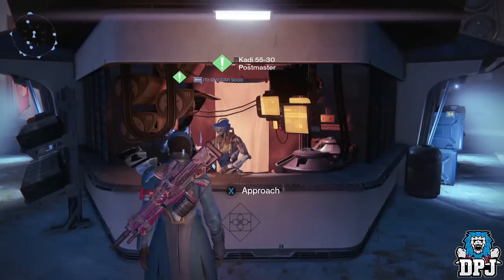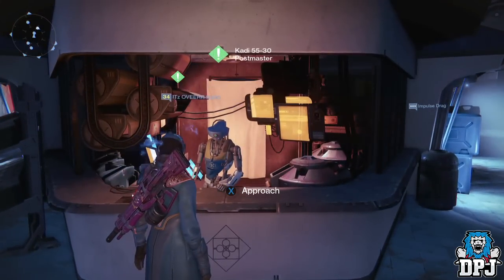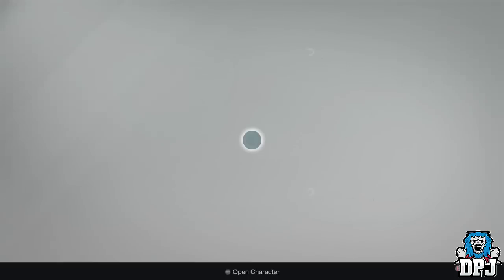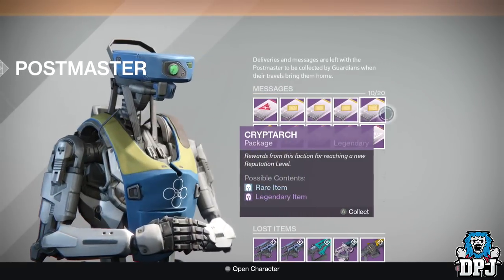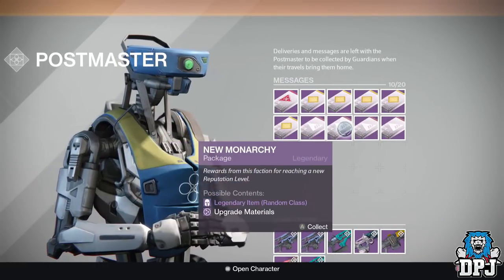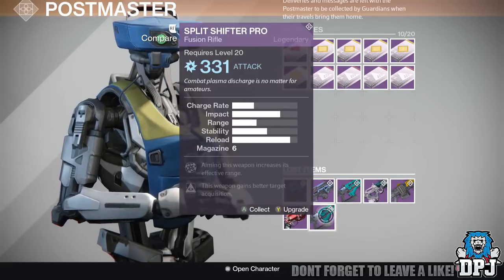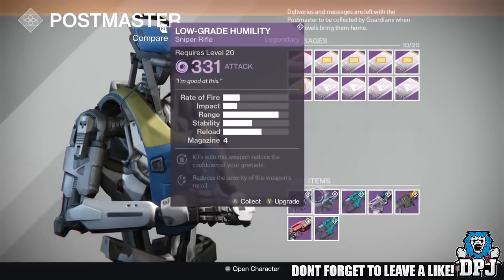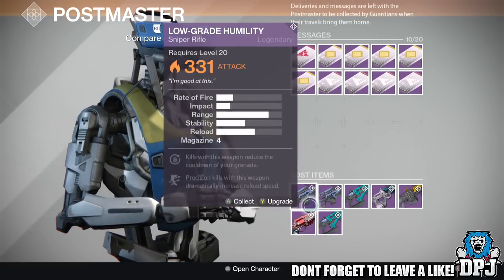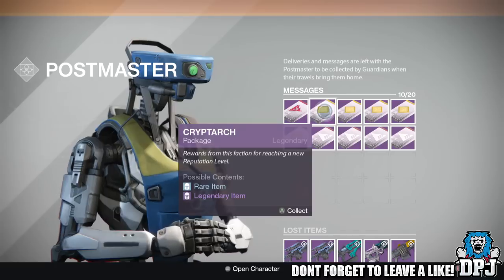Please postmaster, take pity on me! Okay, so what we got here: we have one Crucible package, one two three four five Cryptarch packages, and one two three four New Monarchy packages. These are all the weapons and duplicates I've gotten over the past week or two playing Crucible, packages and stuff. May as well just open them rather than have them take up space in my vault. We're going to start with the Cryptarch.